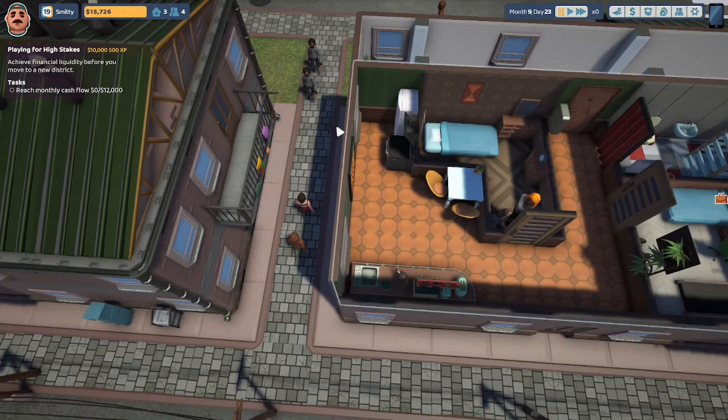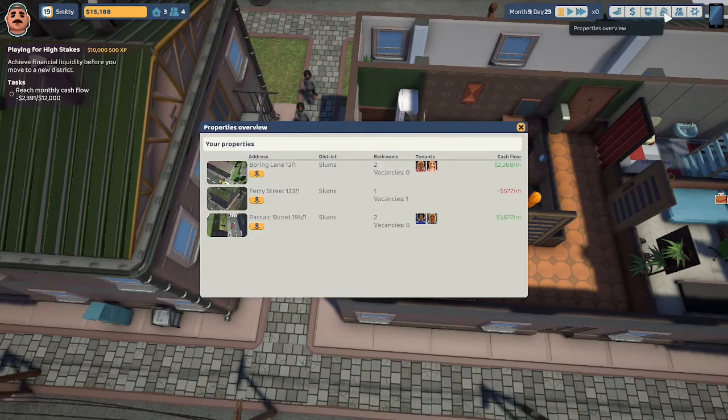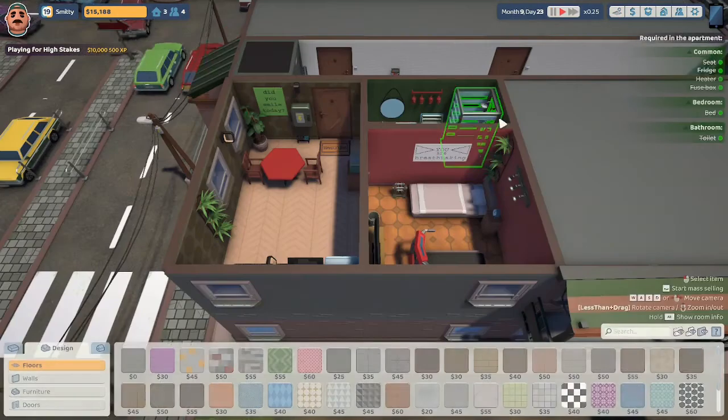Here we are back in Wondersville. We are still working on the Playing for High Stakes achievement. We're supposed to reach a monthly cash flow of $12,000. We have a negative cash flow of $2,391 because we lost one of our tenants a few episodes ago. We have to get over there and renovate.